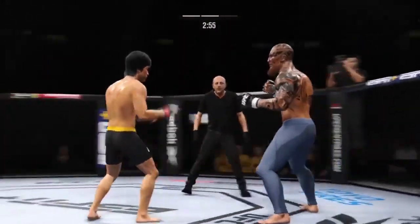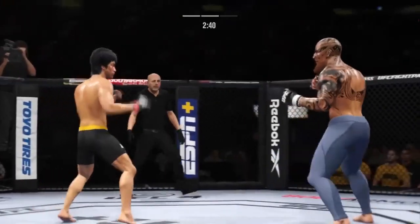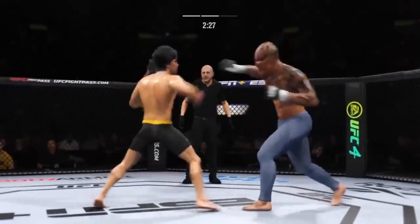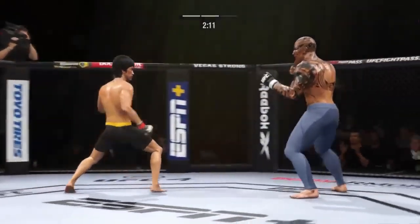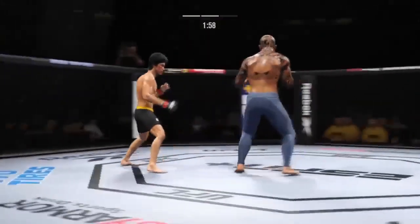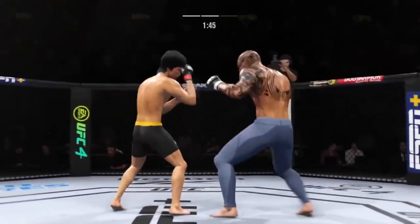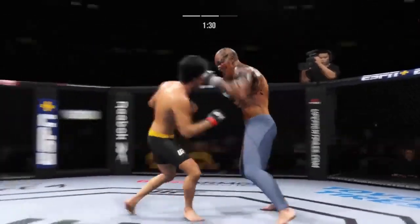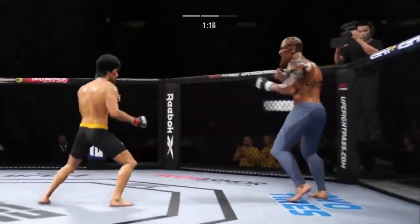He blocks that kick to the body — nicely done. Throws a big right hand but doesn't find its home. Continuing to work the body to great effect. Liver kick. Nice defense there — huge block. Superman punch thrown. Nice one-two. He's really starting to land a high number of strikes here in the second round. No denying that he has taken the message from his corner and picked up the pace in round two.